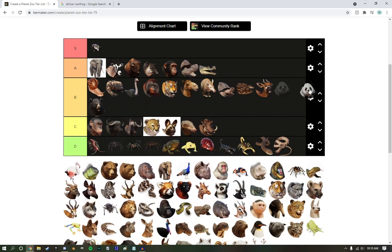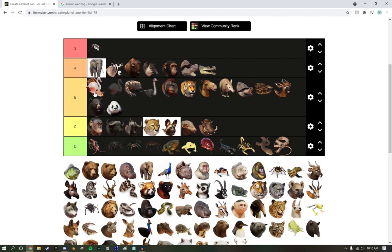Giant panda — no one uses them. I've noticed that no one makes panda exhibits, so they're just going to get V tier. It's your staple zoo creature, but it's just not my cup of tea, unfortunately. Greater flamingos — I'm not a big fan. I think they're the least appealing flamingos out there, but they're still going to get a B tier because I love them.